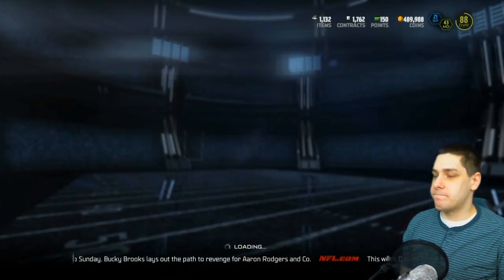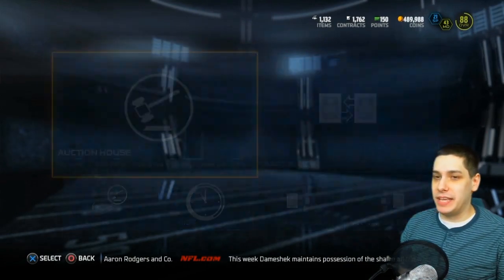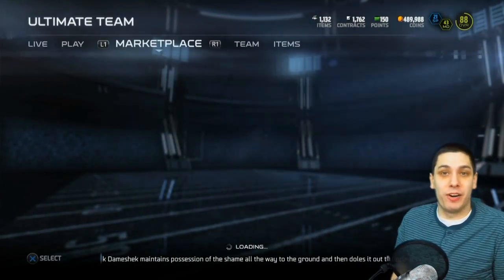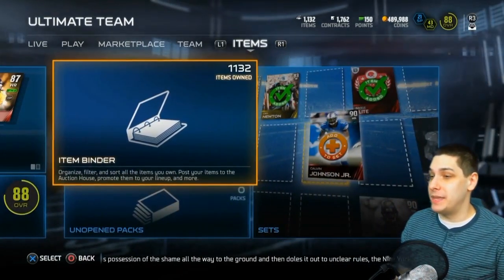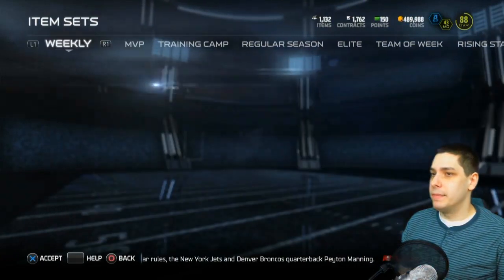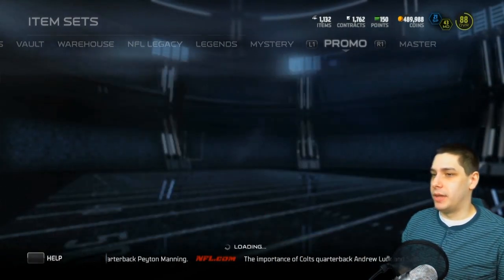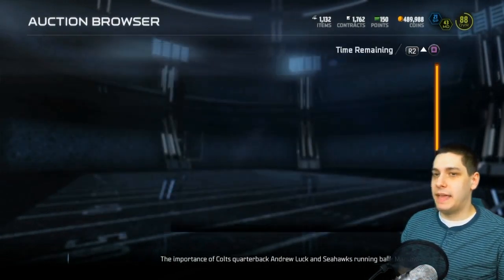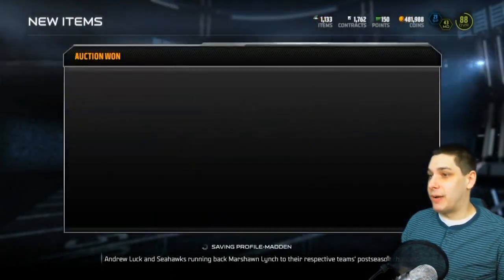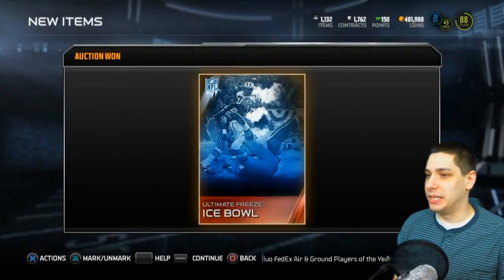We're going to go ahead and purchase one of the ice bowl collectibles and then hopefully open up one present at the end of the video. I've really been waiting for an epic pull as far as presents go and that flashback could end up being it. Let me find where these things are in the promo. Here we go — ice bowl. Gotta purchase one more and then we have a present to get. They're going for about 8,000 coins, which isn't surprising with the promo coming to an end. We'll add this to the set. Wish me some good luck here guys.